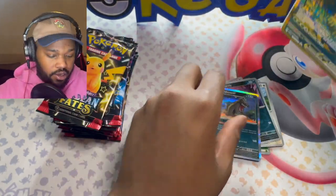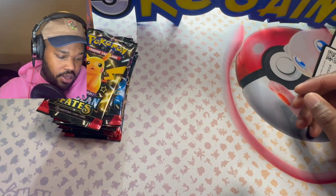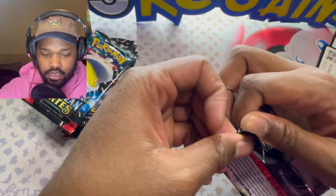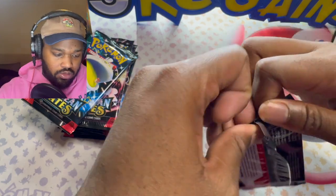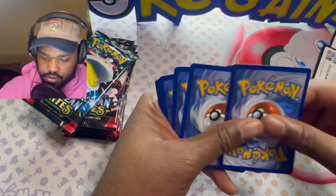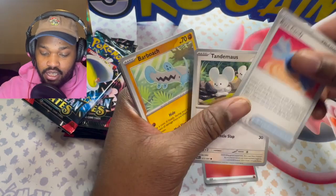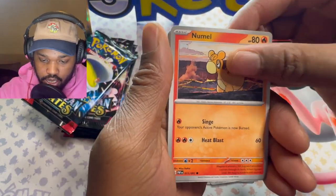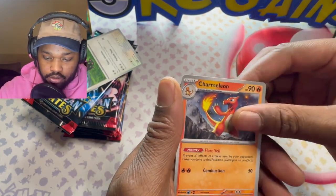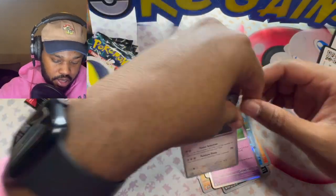Primeape, Ultra Ball, Moushold, Dondozo, Clive, Executor — nothing. Code card — Water, Mark Cactus, Paldean Students, Chimchar, Pineco, Camerupt, Moonlit Hill, Dondozo — shiny Annihilape, decent! Alright, baby shiny. No double pulls right there, not on that one. Not a bad start to the second ETB at all.